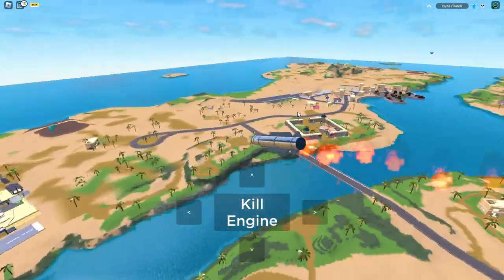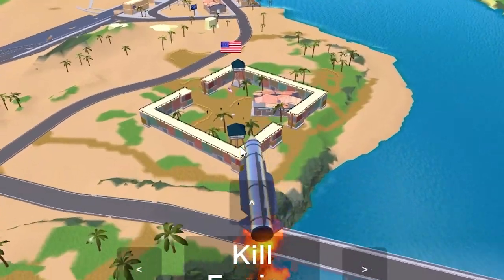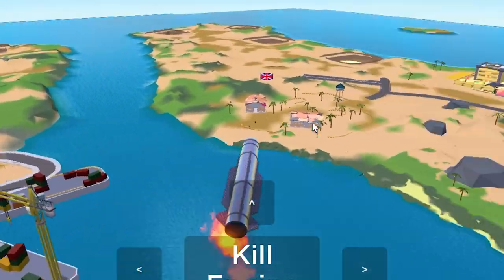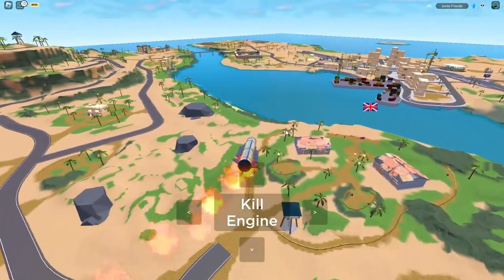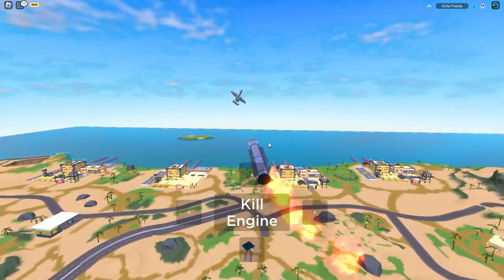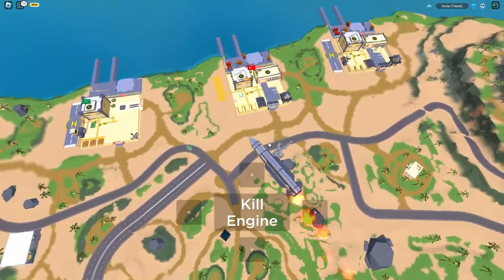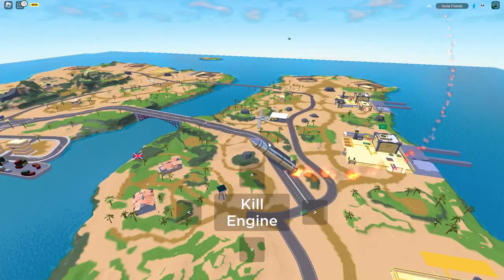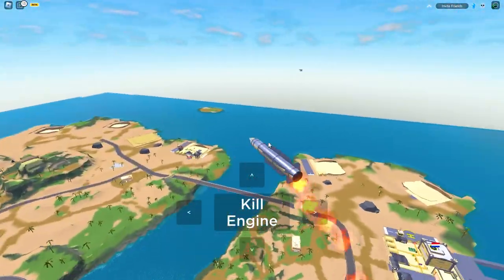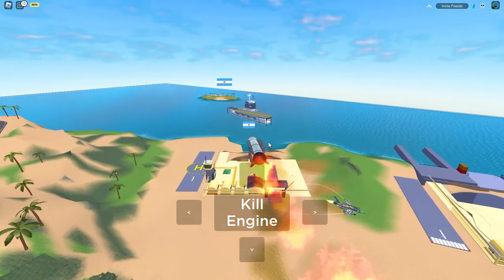You can run this missile into just about anything — a boat, a jet, a plane, a base. If there's a group of people, you can kill all of them; the blast radius with this missile is extremely high. I would not suggest going out to aircrafts though, because it's honestly really slow and doesn't turn fast enough to hit one. I tried to hit this A-10 but it's too fast — can't do it.